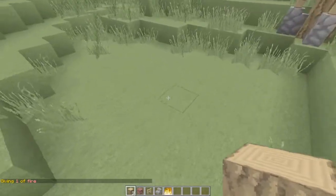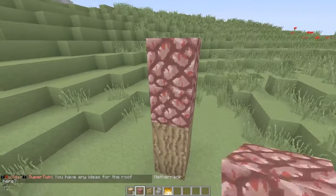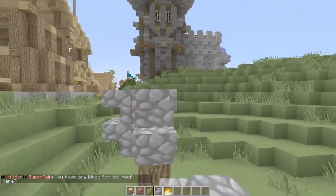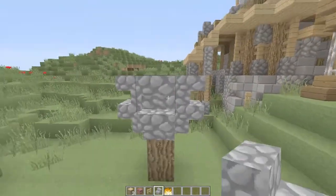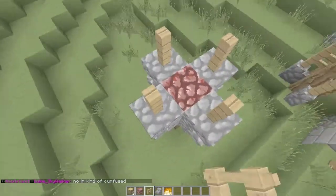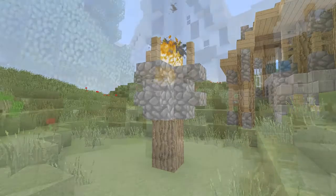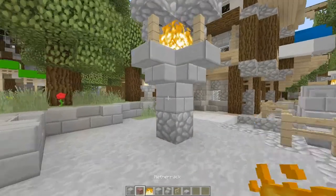For the one Bob the Boss designed: take your logs and place two down, place your random block here — I'm just using netherrack but you can use whatever block you want. Put the cobblestone fences all the way around, add cobblestone stairs, put fences on top, and just use a piece of fire. That is your second street lantern design.